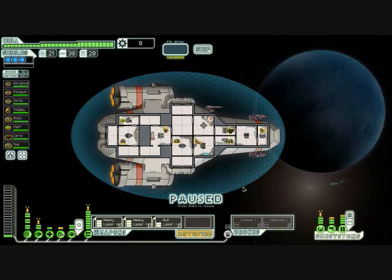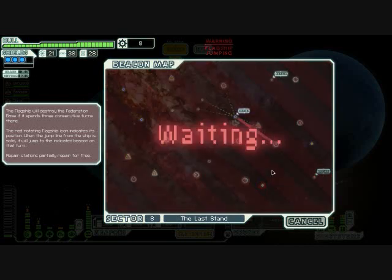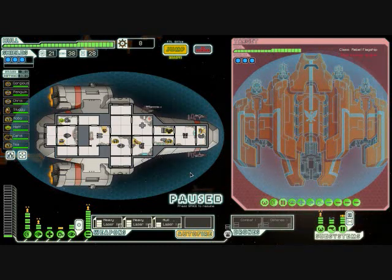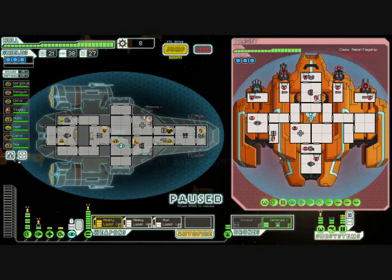The final level. Alright, so I got my crew, we're ready to kick some ass. I got all the upgrades, I got a cloaking device, and we have to battle the enemy flagship. This thing is insanely difficult. It's got a cloaking device, missiles, guns, and like a 12-man crew. But I got some tricks too - I got my defensive drone and my own cloaking device. I'm not going to be so easy this time.